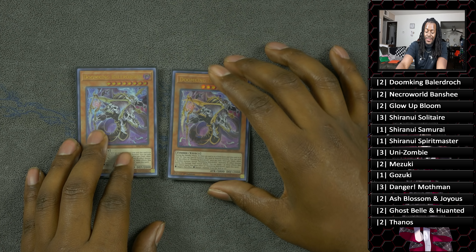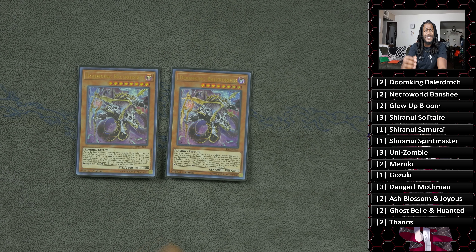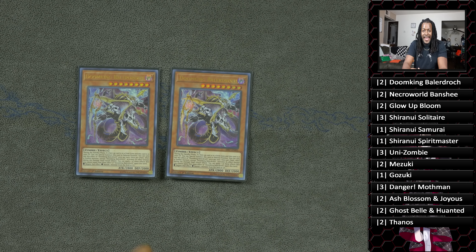Starting off with the monsters, we run two copies of Doom King Baladroc. This card can special summon itself to your side of the field during the standby phase if you control a field spell — cough cough, Zombie World. The reason this card is so potent is that every time a zombie monster activates its effect, you can either negate that effect or banish a card on the field. Since Zombie World turns all monsters into zombies, you can negate or banish one card every time a zombie monster triggers.